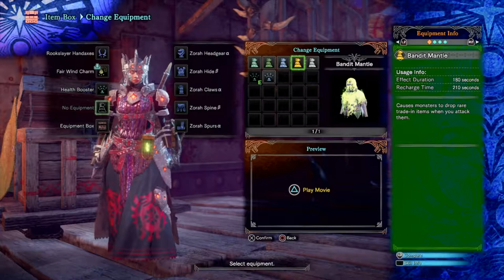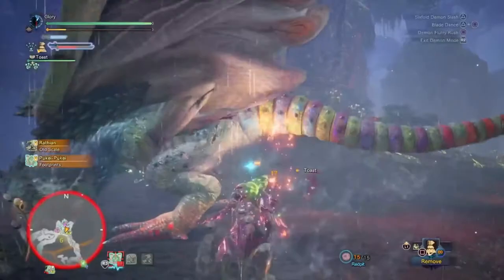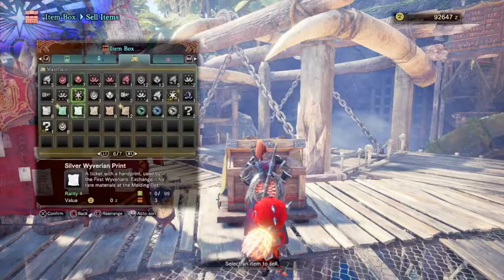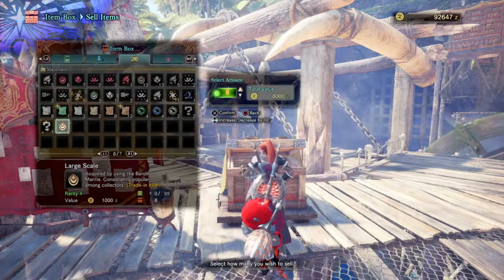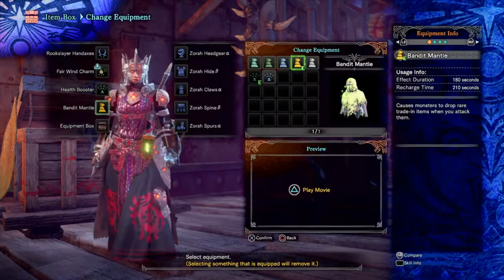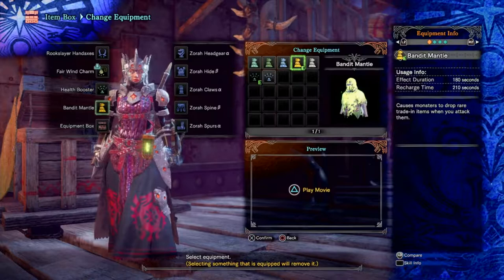Let's talk about why I believe this is probably the best way to get Zenny — or money — fast. You throw this Mantle on and while you're attacking the monster they'll drop golden items. You'll be able to grab those items and trade them in to sell for Zenny specifically. Those items are not used for crafting armor or weapons — they are specifically for trading in for Zenny. Sometimes you can grab items worth a thousand or five thousand. It's really, in my opinion, one of the fastest ways to get a lot of Zenny.